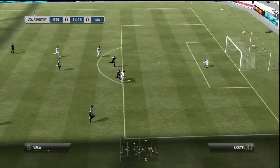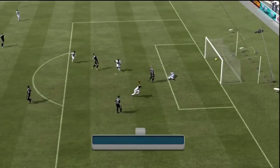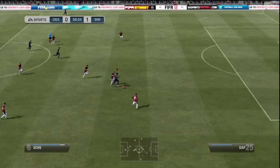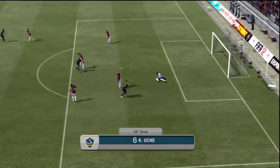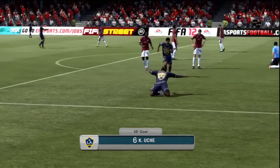Anyway, Vela here — nice finish as you can see. He's hard to catch with his 86 pace, that's really why I put him in. I was thinking of putting in Inform Catero, but I went with Vela. And you can see Uche bullying his way through and finishing low into the bottom corner.